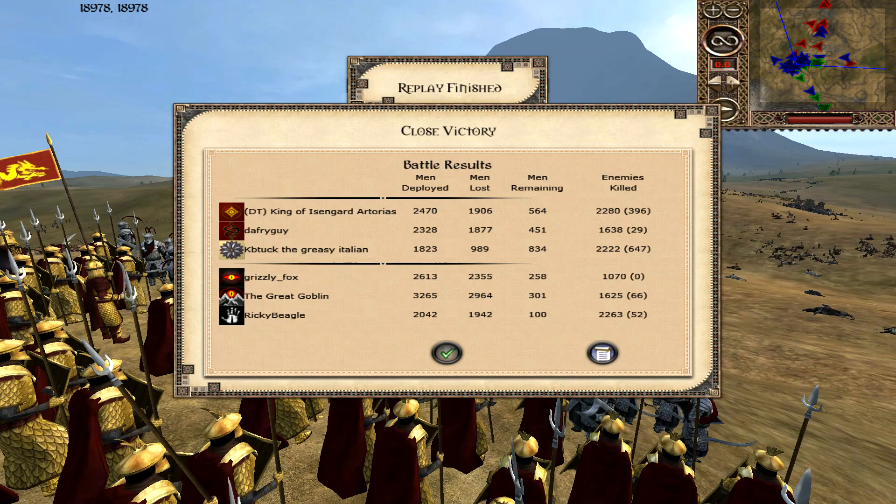Decent effort, guys. Grizzly Fox just got double-teamed, so that's where things started to go really wrong for his team. The Great Goblin probably should have sent over some support. One of the things I noticed is that the Great Goblin and Ricky Beagle brought their cavalry in way too close to the crossbows and archers of Rune and Harad, and they just had a field day damaging them. Charging cav right to the stakes, stopping, then turning around while being shot at — that definitely didn't work, and it worked in Duffrey's favour.